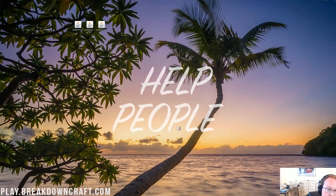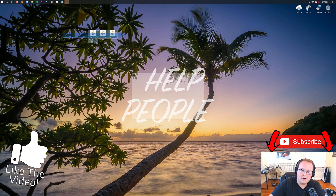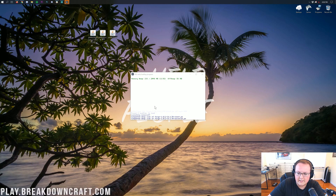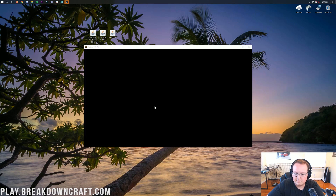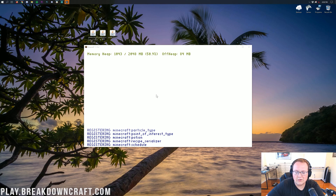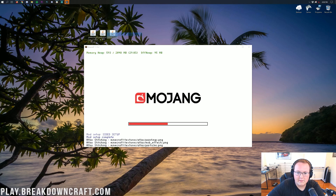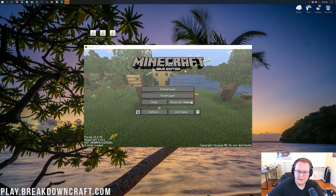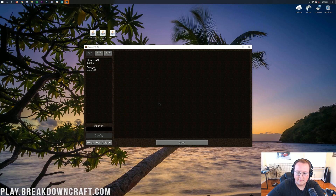Now you'll have this new profile that says 1.15.2-Forge under it. Hover over that and click the green play button. Minecraft is going to open up. Once Minecraft opens, we'll be able to get these three mods installed. This is basically the pre-scan — it's going to scan everything and make sure things are in order for Forge. Then it's going to open up Minecraft. Once you're on the Minecraft main menu, click on the Mods tab.